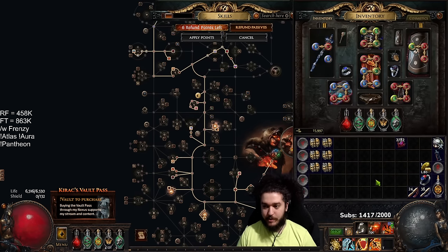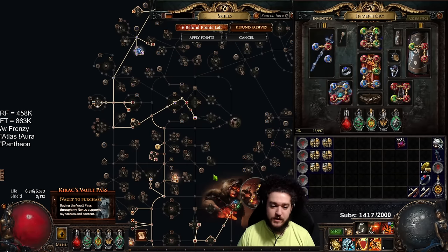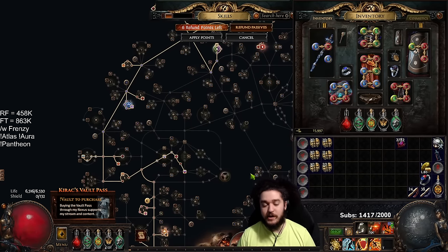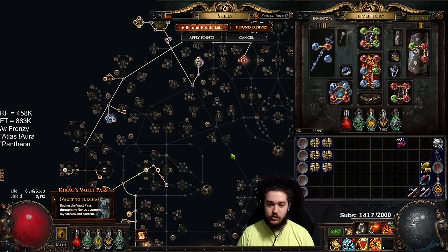Number two, we're going to talk about the shield that you need to get, how to buy it, how to craft it. And number three, a slight aura change that's in the POB compared to my actual character. It is cheaper, it does not need an Enlighten, and we're going to cover all this right now.